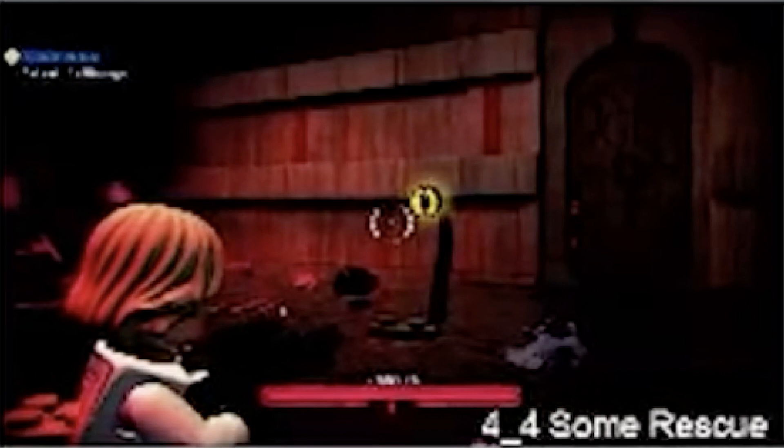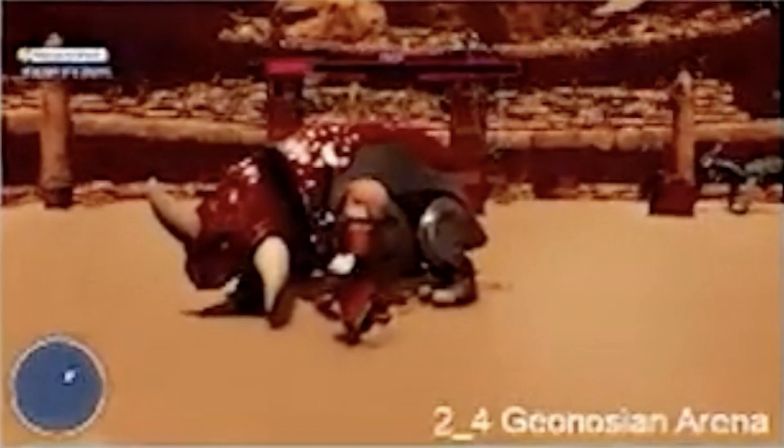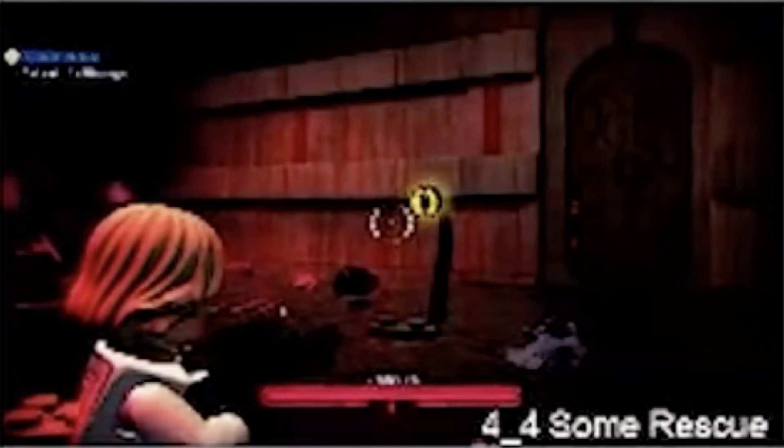That is the thumbnail we were given for 'Some Rescue.' One final detail: it looks like the boss battle health bar is on the bottom, whereas in the past we've seen it on the top of the screen — more evidence that this might be an early build of the game, where they may have moved the boss battle life bars to the top later on in development.